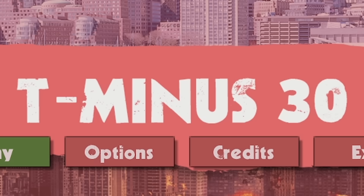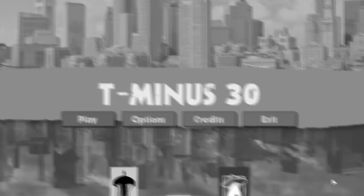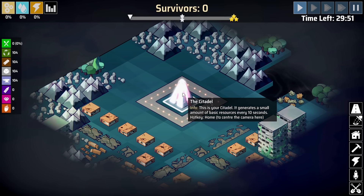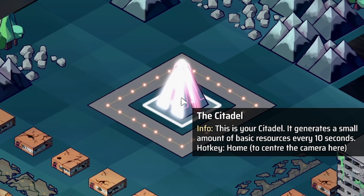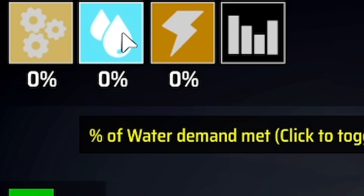Hello fellow engineers and welcome to T-30, a game where you have to build a city within 30 minutes before the world ends. We start off here - you can see the timer is in the top right. We literally only have 30 minutes. We have the citadel in the middle which produces a small amount of basic resources every 10 seconds. All of our resources are over on the left - there's also work, water and power.